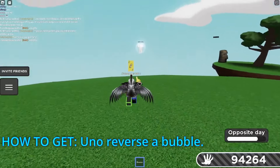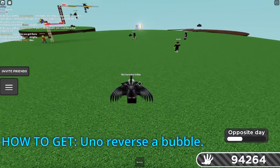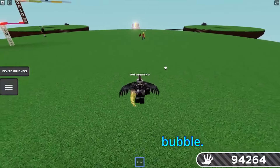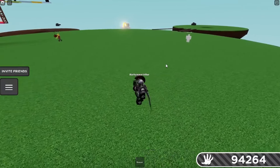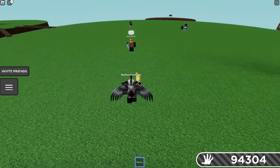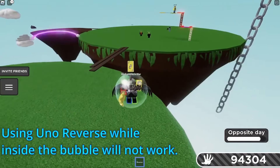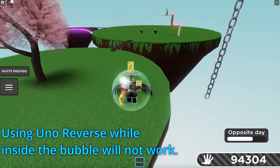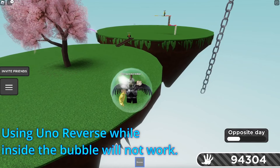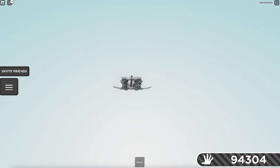As demonstrated by my beautiful Bentasaurus Rex over here, basically all you have to do is Uno Reverse a Bubble. Walk into a Bubble with the Uno Reverse Effect active and the person who fired the Bubble will get launched and will probably die. It's also worth noting: if you use the Uno Reverse Effect while you're already inside the Bubble, it will not work. You have to use the Uno Reverse Effect before you enter the Bubble, or else it won't work.